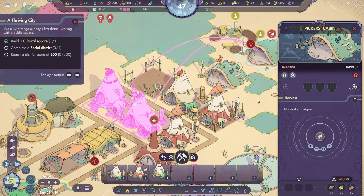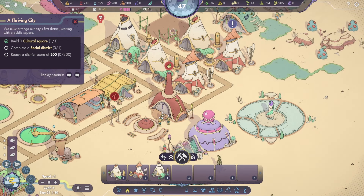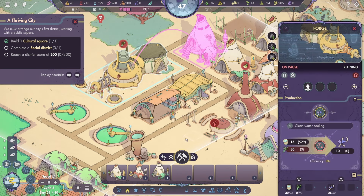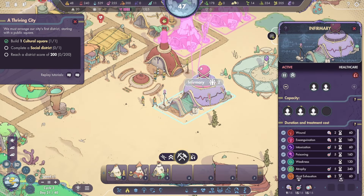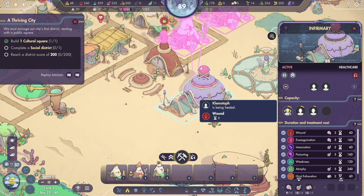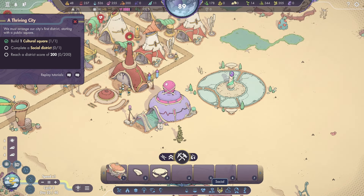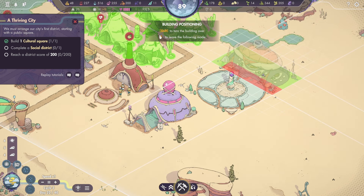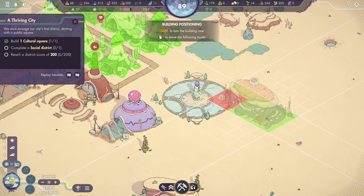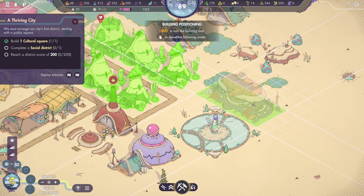The infirmary allows you to select what sickness to treat. Assigning several doctors allows you to simultaneously heal a greater number of citizens. Some cures require remedies — to produce the latter, you must build a pharmaceutical factory. We're gonna put a couple people in the infirmary. We got the cultural square. Complete a social district — we need a hall of wisdom and six stone houses. Oh wait, we need a canteen. We need to make a social district — this is for the historical one.